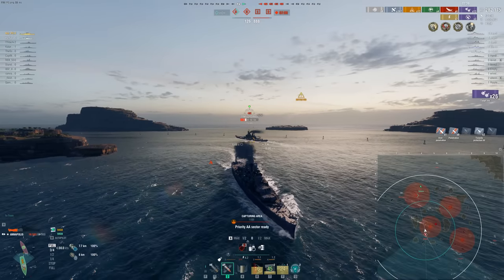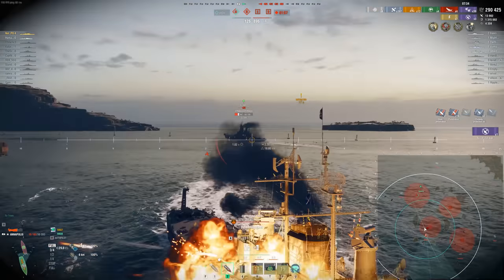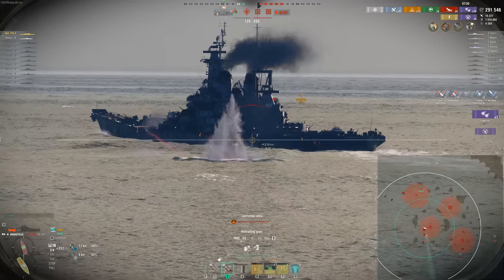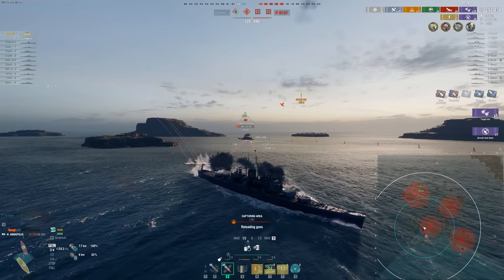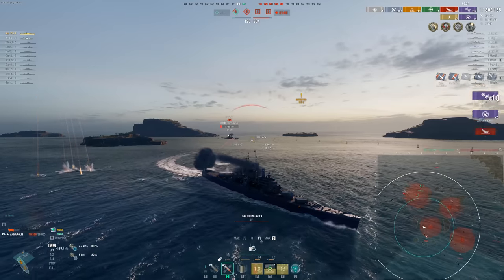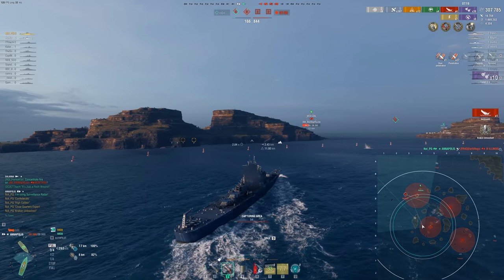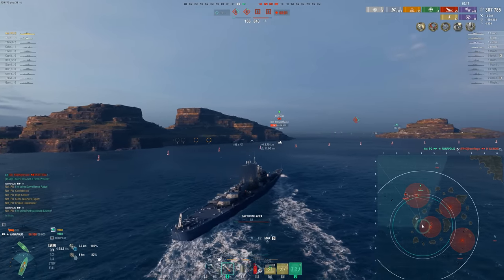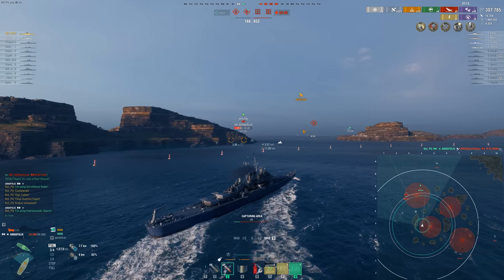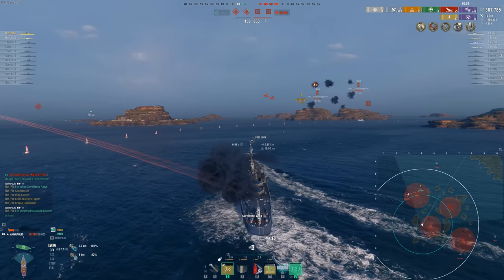That's going to be more than enough to take this guy out. We lost a lot of HP in the process, but 8,000 into his stern? The improved pen angles mean stern-in is not going to be enough to angle against these guns. That is a real big weak point on a lot of cruisers and battleships. If you can get behind them as a Des Moines or Annapolis, just aim for their stern — it's pretty much guaranteed full pens since a lot of sterns are pretty flat and improved pen angles will just absolutely crush them.